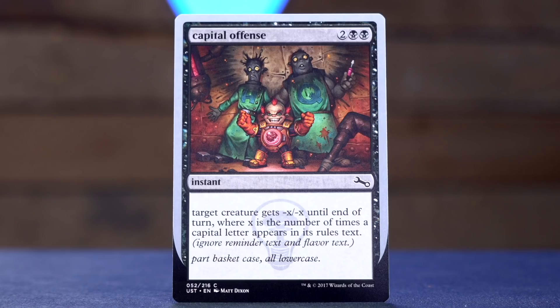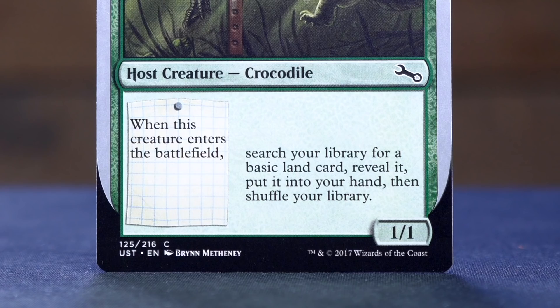Capital Offense — or I'm sorry, capital offense, because there's no capitalization; it's all very small. Two black black for an instant. Target creature gets minus X minus X until end of turn, where X is the number of times a capital letter appears in its rules text. Ignore reminder text and flavor text. The only creature we have so far is Wild Crocodile, which has one capital letter in its rules text, so not spectacular — although that would kill the Wild Crocodile because it's only a one-one. Maybe we'll circle back to capital offense when we find a more interesting creature.